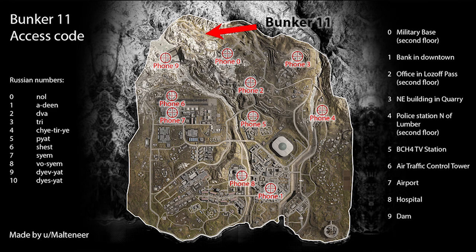Whenever you've activated all three phones in the exact order, the light on the top of Bunker 11 will turn green. This means you and your team will be able to open the bunker. This is the tricky part because there will be a bunch of lazy people waiting for you to make their move. So take your time clearing people until you are sure the bunker area is clear enough to be opened.